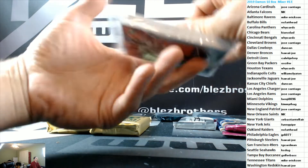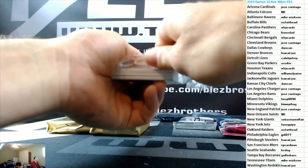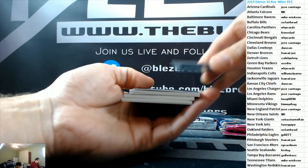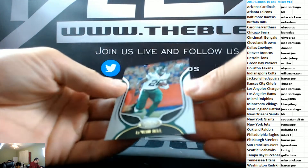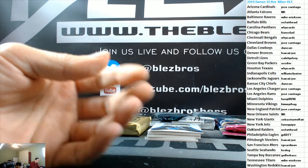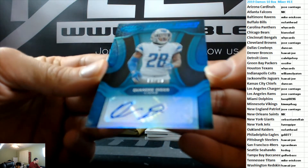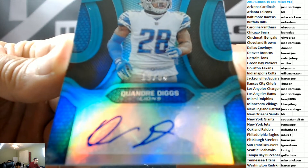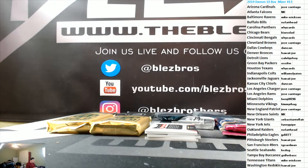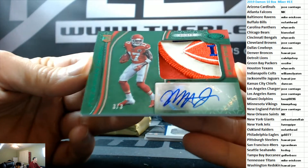Let's do Certified First Off the Line. Le'Veon Bell base Jets. And we have a hit to 50 — blue autograph for the Lions, Quandre Diggs for Detroit football.